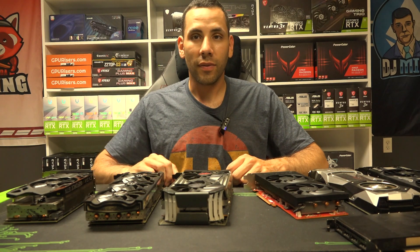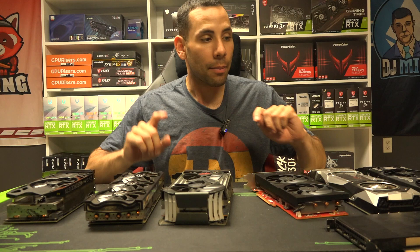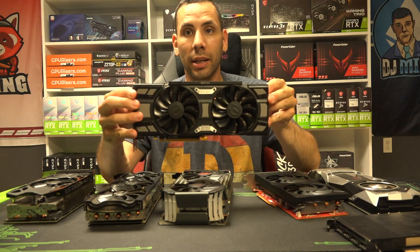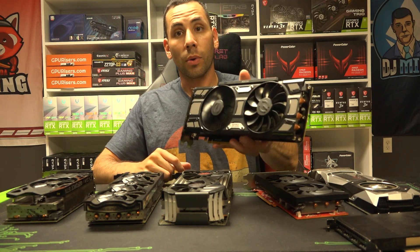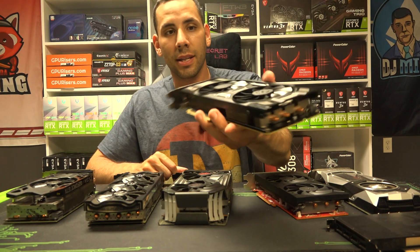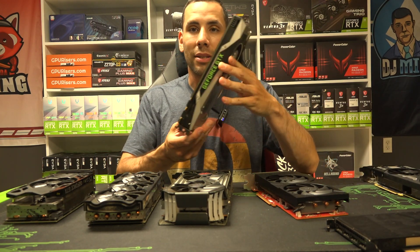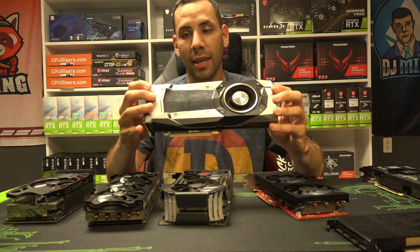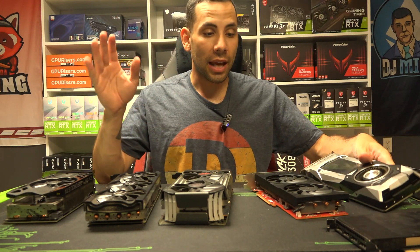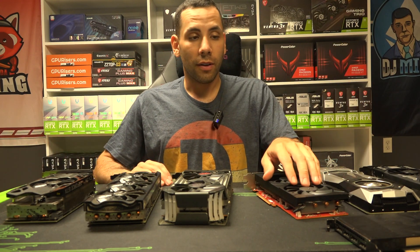Right off the bat, anything over a 3070, maybe 3070 Ti if you're lucky, you are not going to be able to afford. Get that out of your mind. But where I think I can add some value to new people — this, for example, is a 1070. This is what I started mining on, simply because I had it laying around. I did try mining on a 960 back in 2016, but in 2021 the 1070 is way too old. You can find these for around $100 on eBay. Same with the 1080 — I don't recommend anything with a 10-series. If you see anything like that, avoid at all costs. You can get a 1080, which used to be an incredible card, for about $175, but still avoid at all costs.